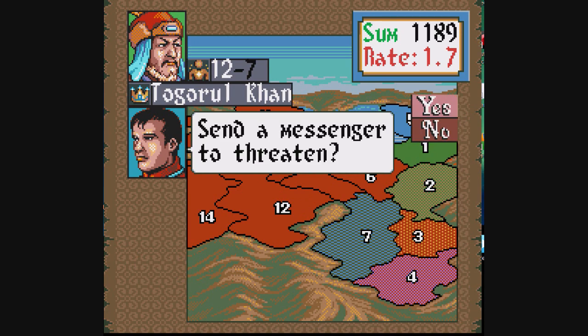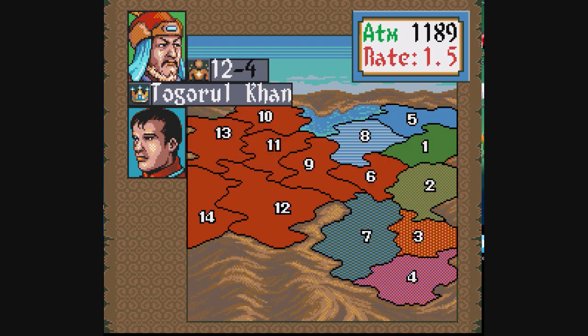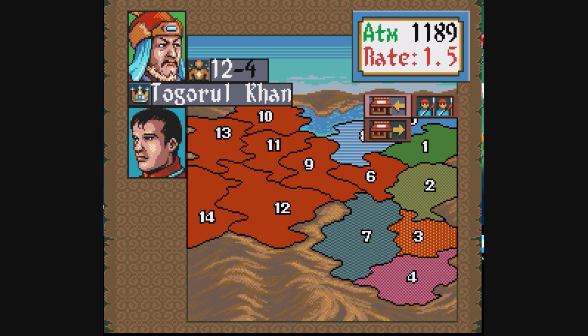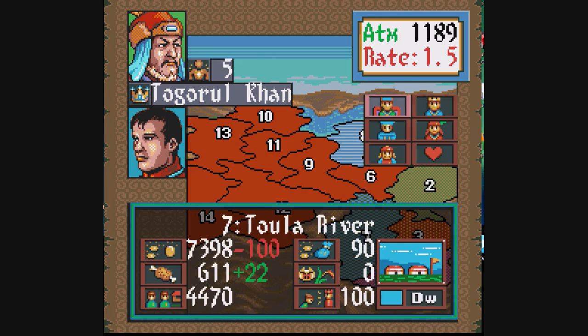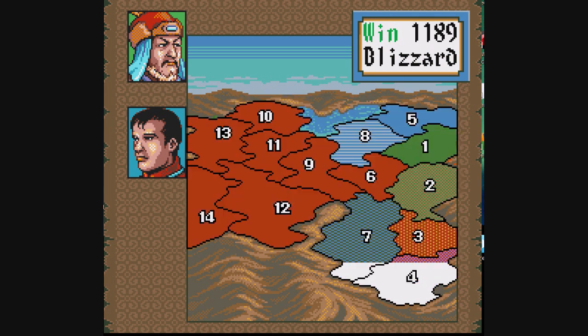Obviously you can just beat down and kill everybody there. If it's an empire that owns multiple territories, like the Reds over there, they can run away. You'll win the territory if they all flee too. Interestingly, if stack number one flees first, the remaining stacks have a chance of being captured, and then you can use them as your own military instead. That's actually a pretty good way to pick up troops, or at least to get rid of enemy troops for subsequent invasions.